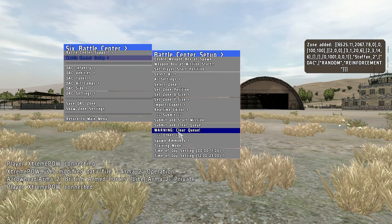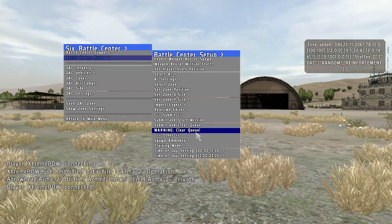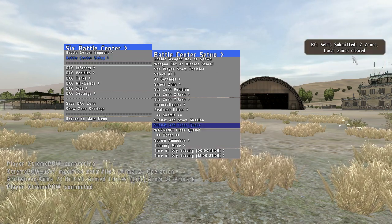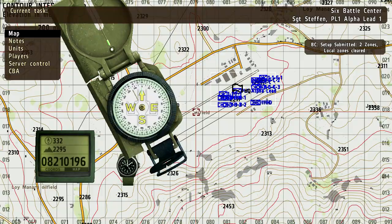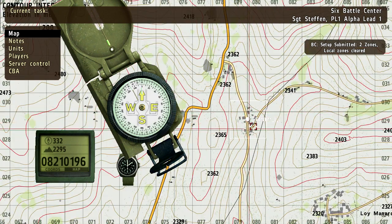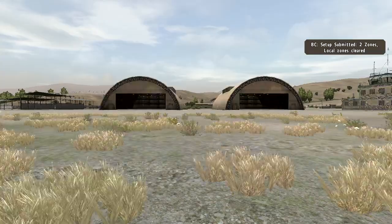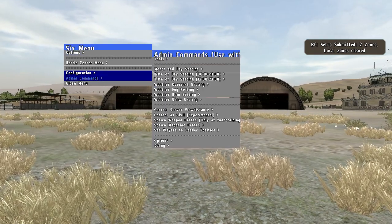You could also just clear the queue, which would delete the zones in your local memory and not submit them to the server. If you made an error and noticed it before submitting, you can just redo the zones by pressing this button. I'm going to submit and clear. It says two zones submitted, local zones cleared. If I open up the map, I can see that there's one here in Sold and Save and another one at this settlement which has no name. This shows you that you can always create zones even if you're already into the mission — you can do this dynamically.